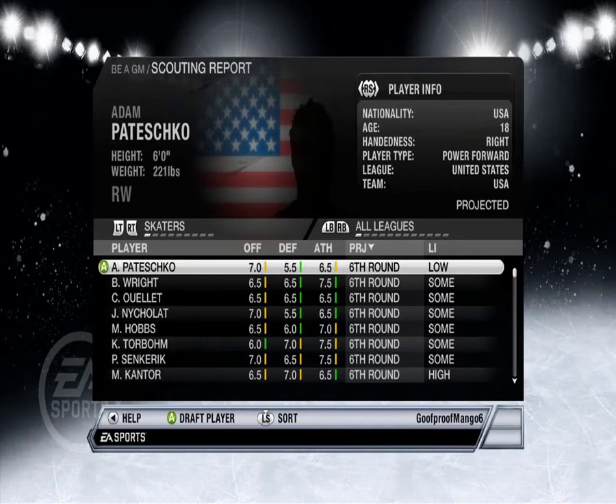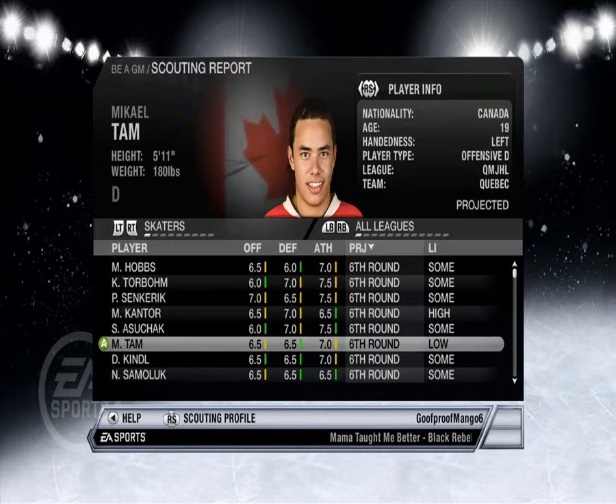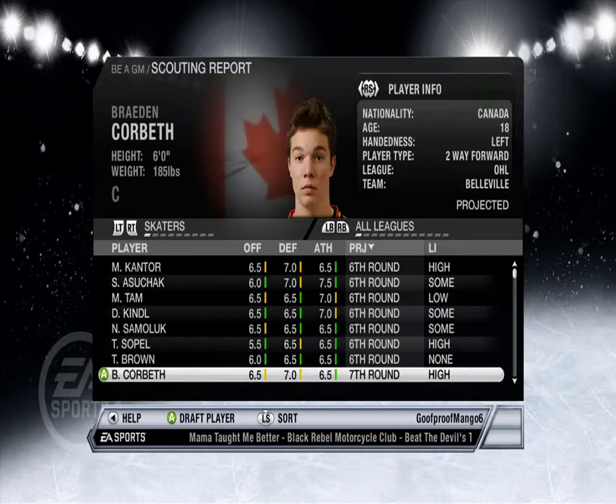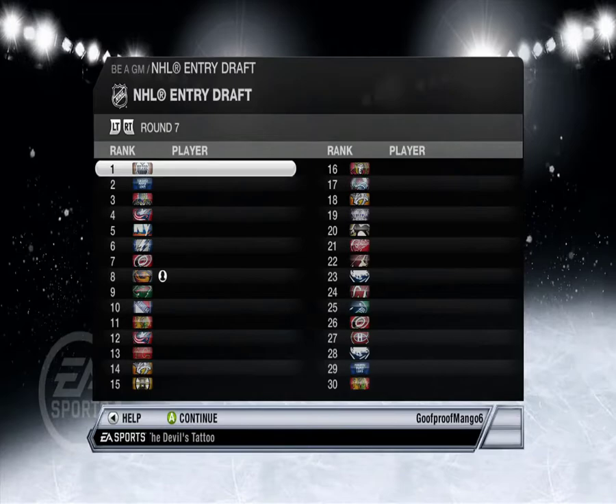Kantor. Mikhail Tam — I don't know what kind he is. I want like a made-up guy without a picture. Let's go with Todd Sopel. Yeah, okay, quick sim. Continue.